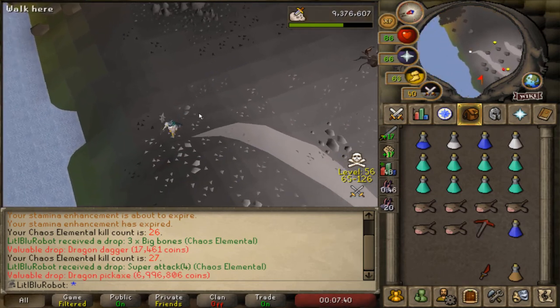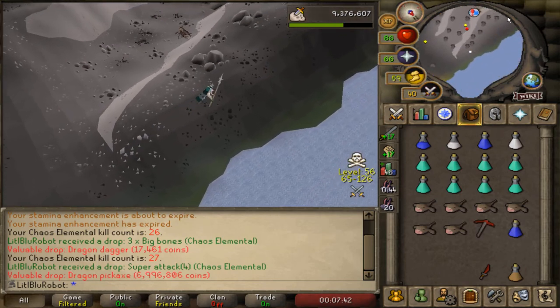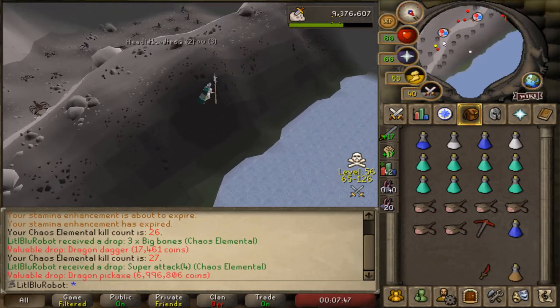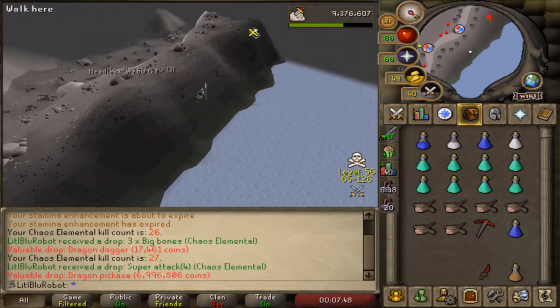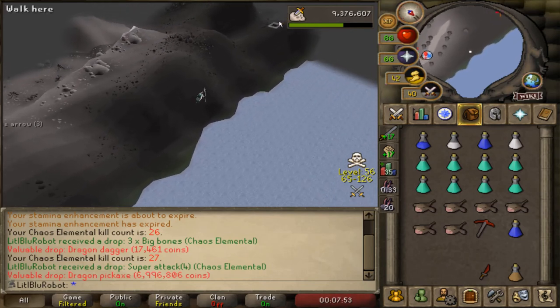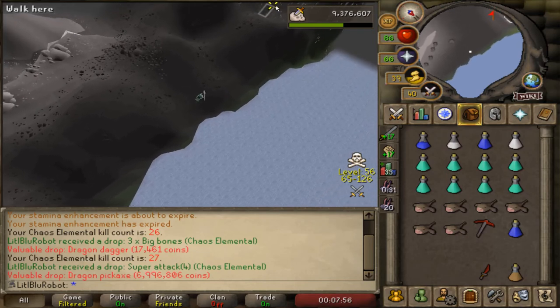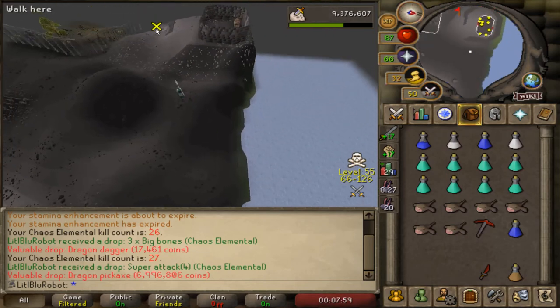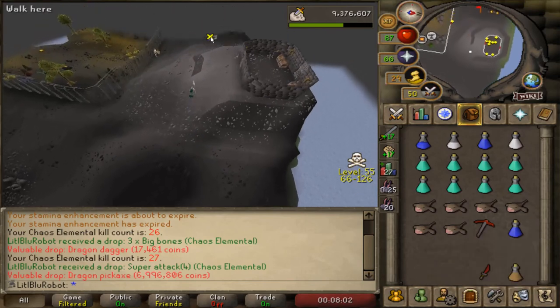We are getting out of the wilderness! Oh my god, that's so lucky - that's a 1 in 256 drop! I was doing the maths and thinking this is gonna take me five or six tasks if I'm lucky, but there is the dragon pickaxe.